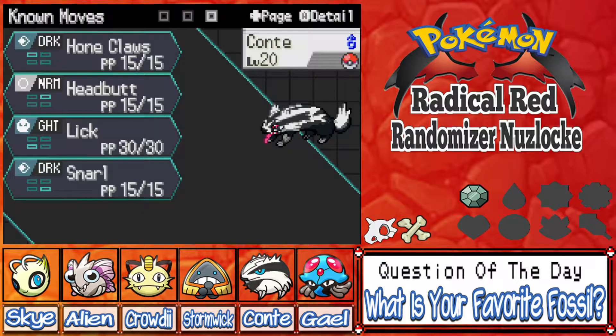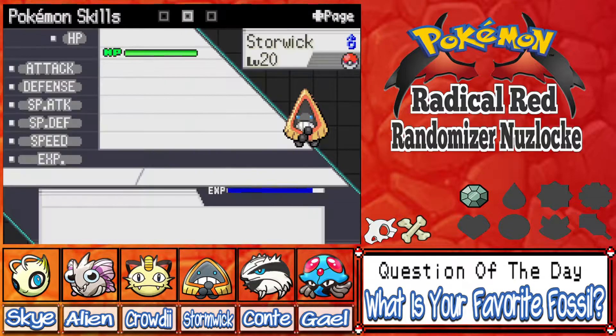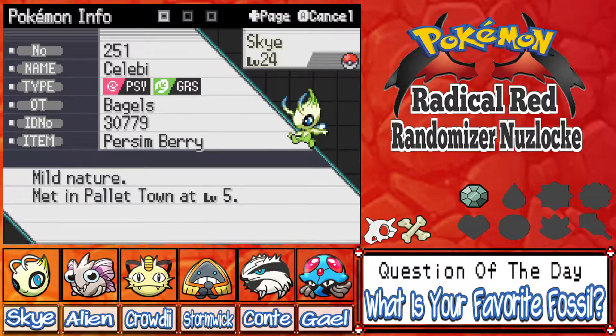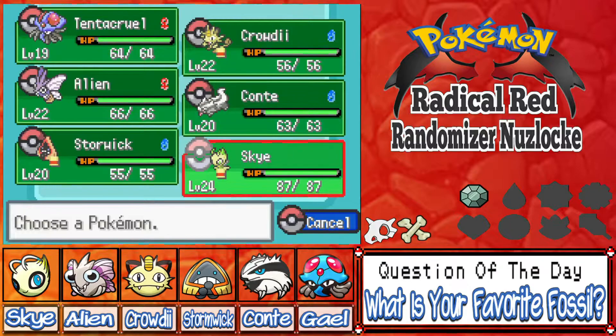Alien the Venomoth, our first capture, has Roost, Bug Bite, Poison Powder, and Psybeam. Cont the Linoone with Hone Claws, Headbutt, Lick, and Snarl. Our boy Stormwick, who we hatched from the egg, has Pound, Ice Shard, Icy Wind, and Bite. And last but not least, Sky our starter Celebi with Leech Seed, Confusion, Recover, and Magical Leaf.